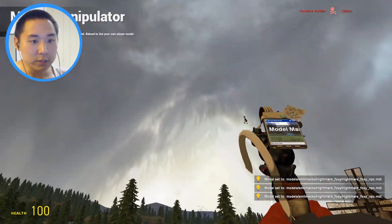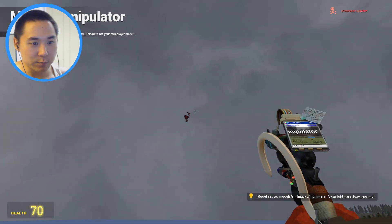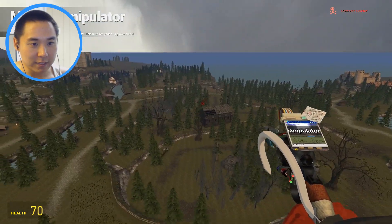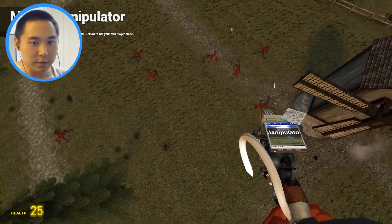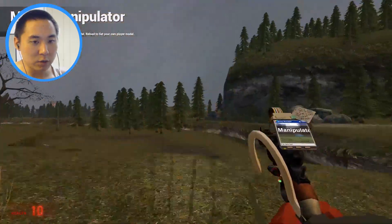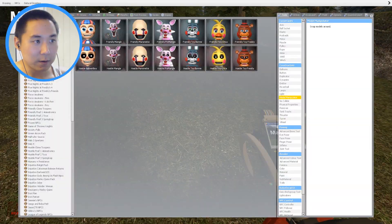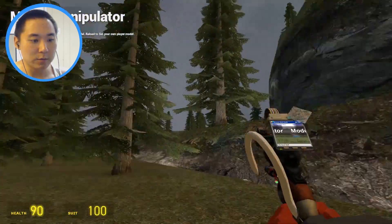Whoa whoa whoa whoa - there's another flying body! We gotta be a little bit closer to this. Oh my gosh, it's beautiful - look at it! There's a flying Nightmare Foxy up in here. I'm about to die, please save me! Shield orbs and health orbs for the win - thank you!